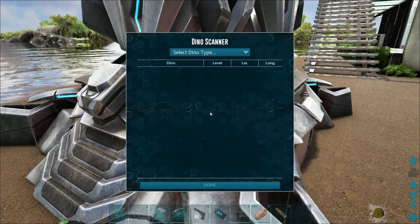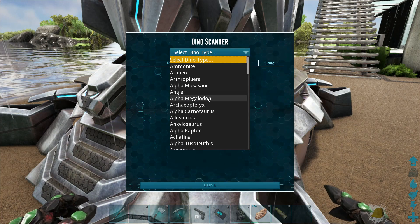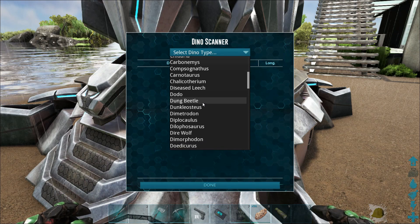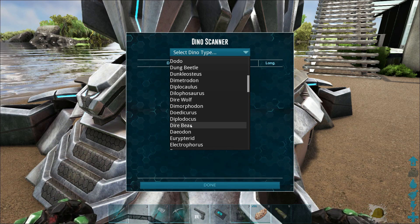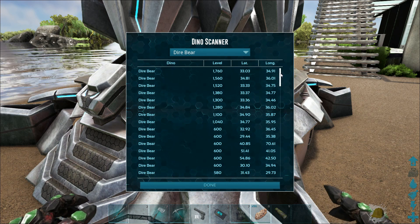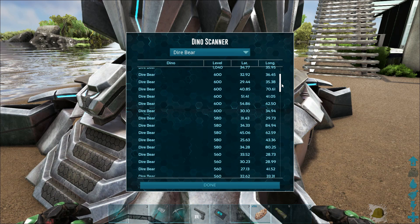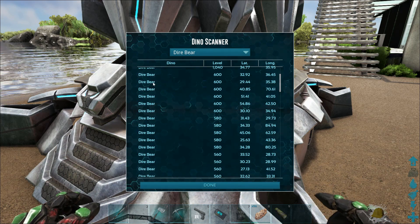Say we wanted to go find a particular high-level dino — is there anything in here we want? I want to find a Dire Bear. I don't have a Dire Bear. But look — these levels must be in caves because 600 is the max level on our server, so these must all be in caves which means they're not tameable. But look at all those 600s that are here — and I can go find these. Oh, that is so awesome.